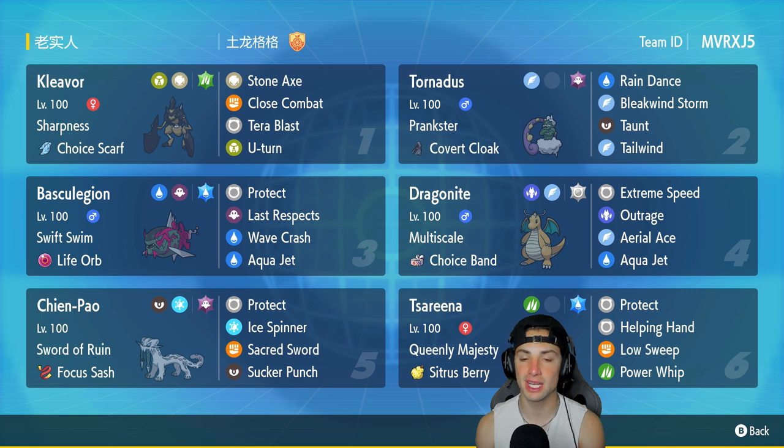Second Pokemon is Tornadus, and you're probably going to see it on every single team in Regulation D — it's just going to be the top-tier support Pokemon. It has Prankster, Cover Cloak, Rock, and Rain Dance. The main set for Basculegion: Bleakwind Storm, Taunt, and Tailwind.